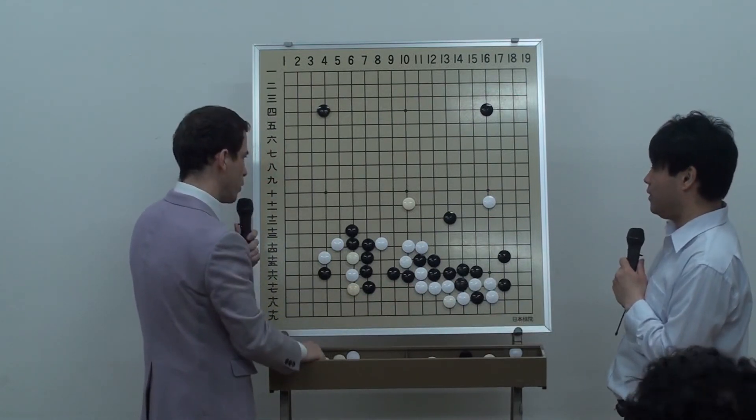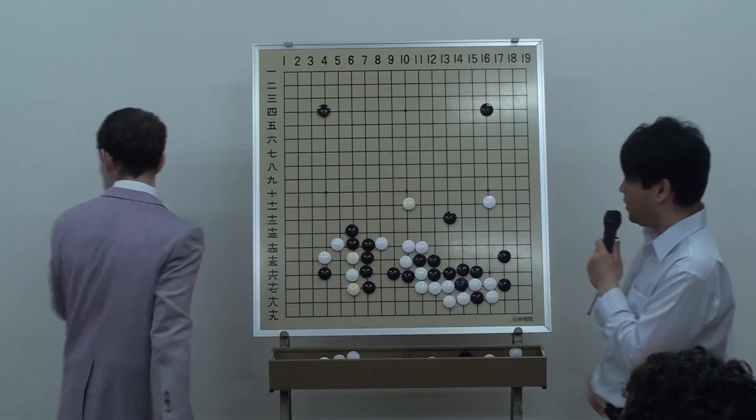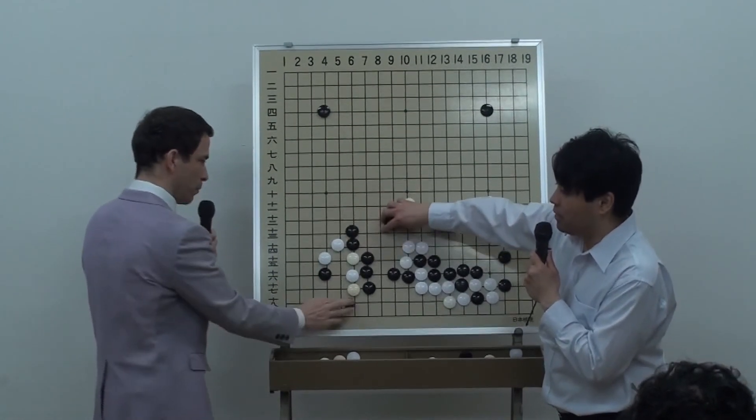Since black sort of wants to live in the corner too, if we assume that, then the black group is not very strong — it's actually quite compromised.